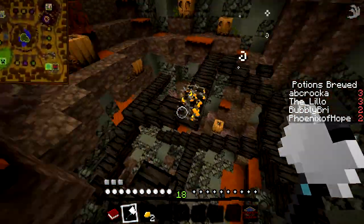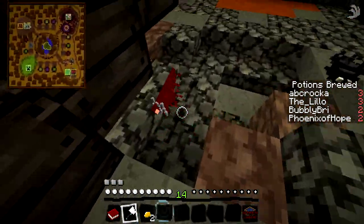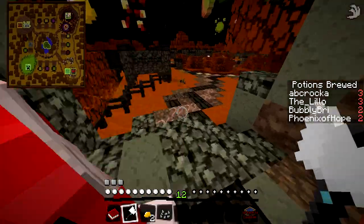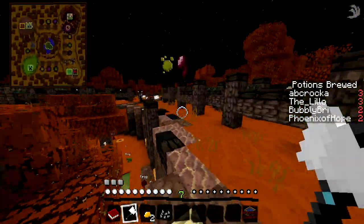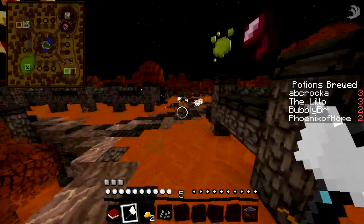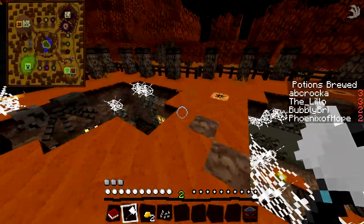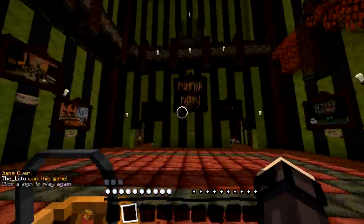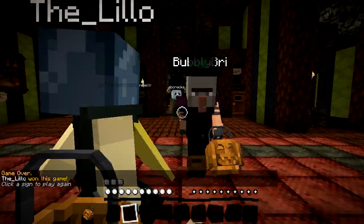Hey, what color was your potion — like the color of the water? Mine's yellow. Oh, mine's red. Mine was always yellow. There's different colored water! There we go — Lily won! Woohoo!